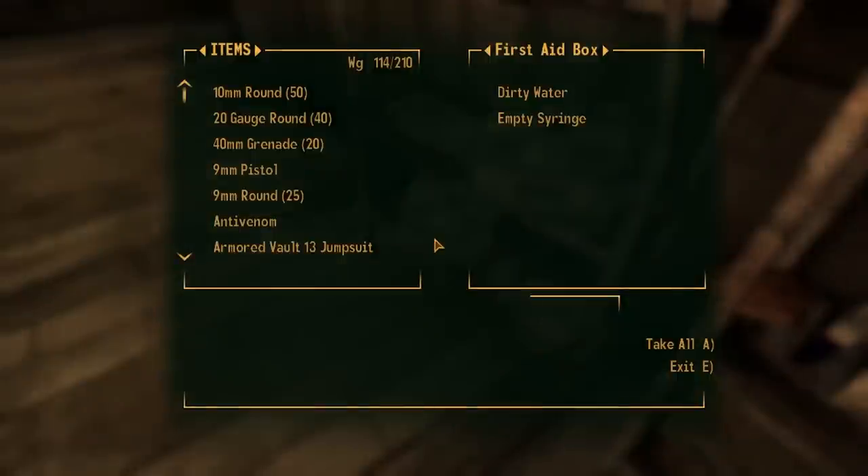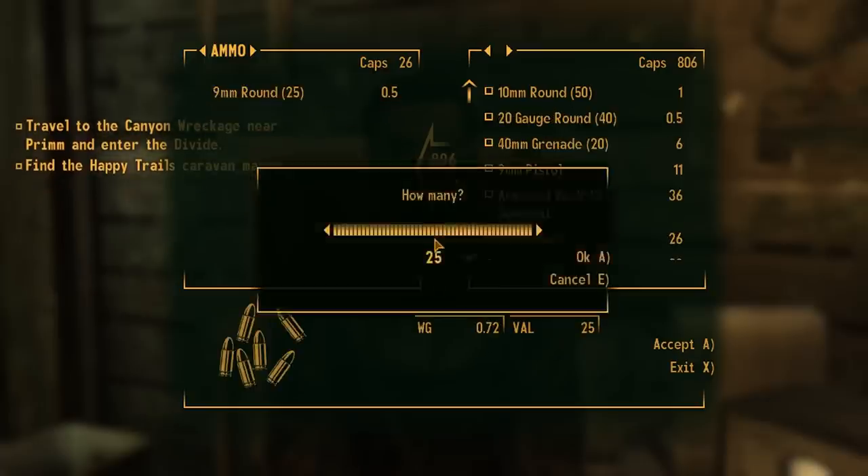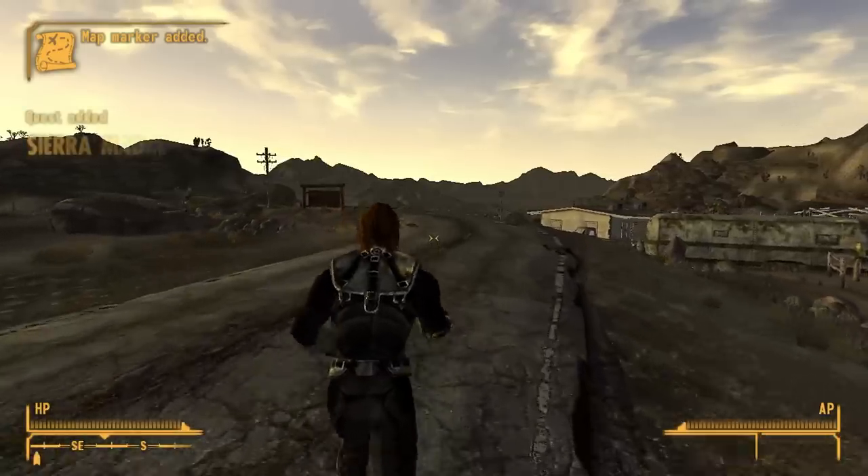First, I have to pillage Doc Mitchell's house, sell as much stuff as I can to the town Scrooge, and leave the somewhat peaceful town of Goodsprings.